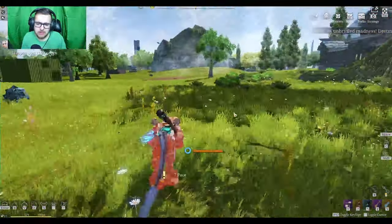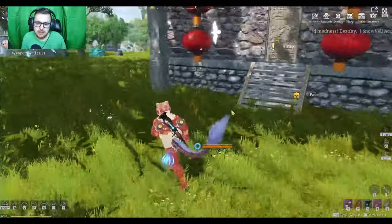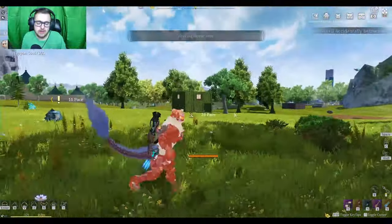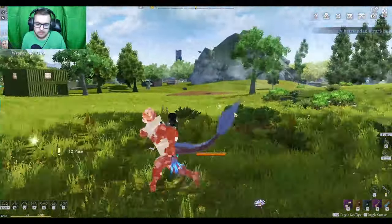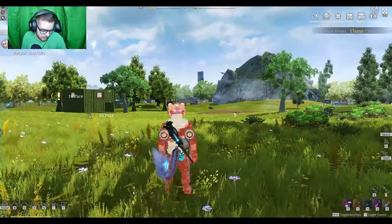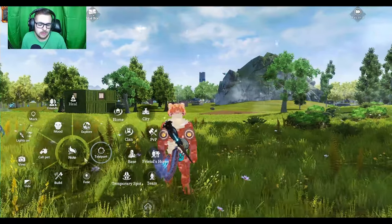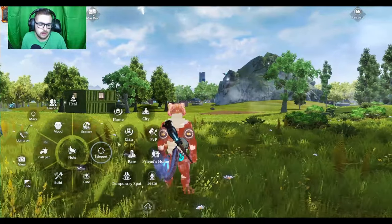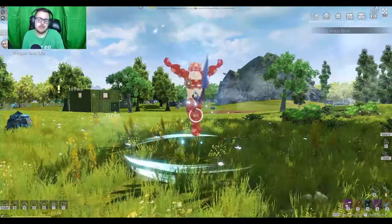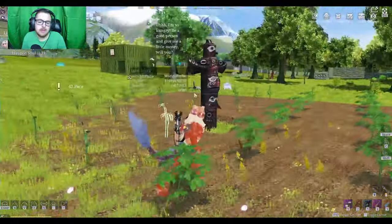Now going back out here to where my field was — you cannot place your field in your house area; it will not let you. You have to place it outside of a home area, but it can be anywhere. If you had placed your field on the other side of an ocean, no problem — you go to teleport, go to base, and that's going to take you right over to your field. So your field is basically like a secondary teleport point beside your home.